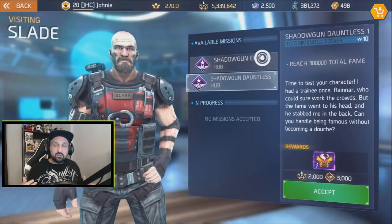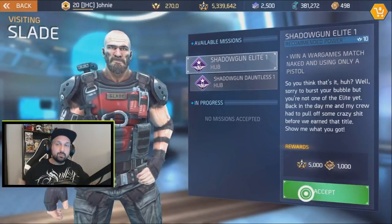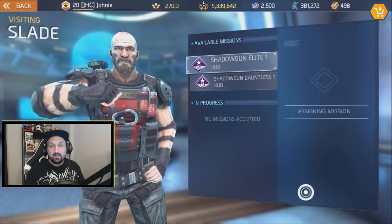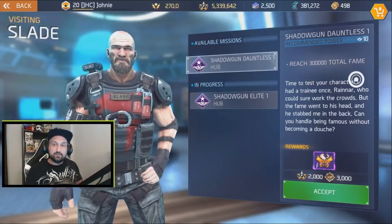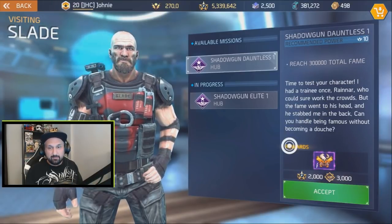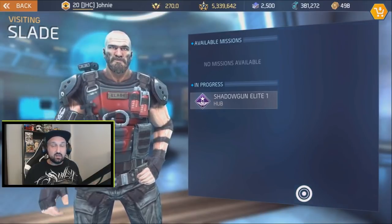For Shadowgun Dauntless, the first mission just requires reaching 300,000 fame — not three million, it's 300,000. If you're new to the game you don't need the last skill points yet anyway, but if you're in end game and stuck at 18 skill points, you probably already have 300,000 total fame.